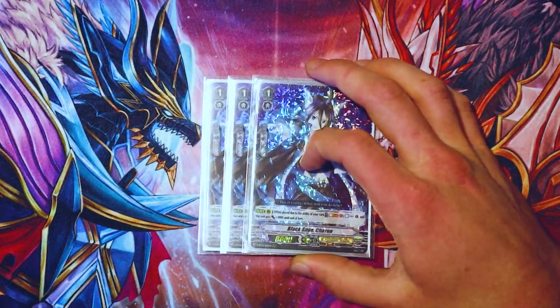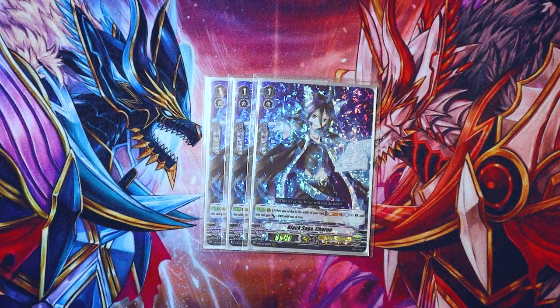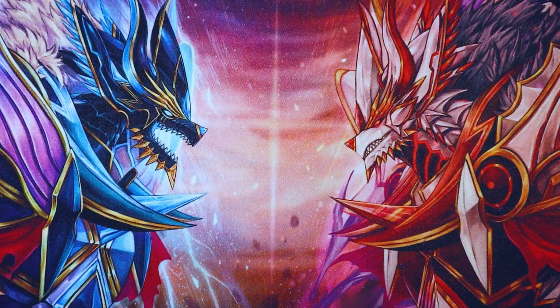Then I run three Black Sage Charon. You call so much in this deck — you want to be able to countercharge off of it. When called from deck or called by an ability, soulblast one, countercharge one, and this unit gets 3K. It's a really all-around great card, especially for a deck that can superior call through many different ways and do so consistently.